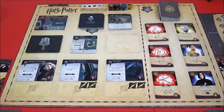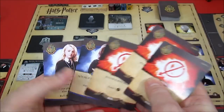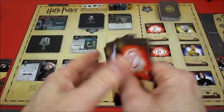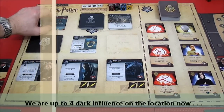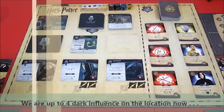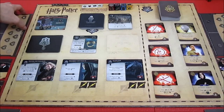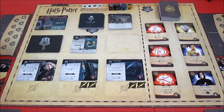Ron is also stunned and discards half his cards - he discards two basic spells, keeping Tonks and Lovegood. Another dark influence added to the location at the end of Harry's turn. Both heroes go back to 10 health at the end of Harry's turn - setting both to 10, keeping in mind they can't gain or lose any more health at the moment.